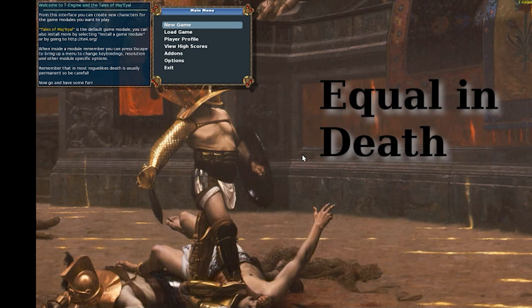Welcome back to our ongoing, never-ending — holy christ, this is a lengthy journey — through 2012 for the seven-day roguelike challenge. I found another one called 'Equal in Death.' I found it in the Archive.rl, and I'll include a link to where you can download it. You'll find this game in the xdrl/7drl 2012 folder.